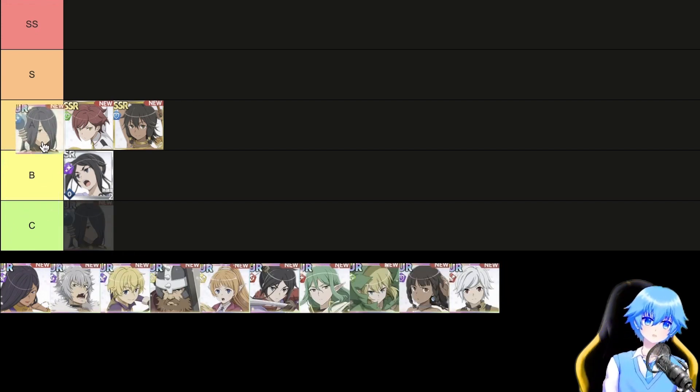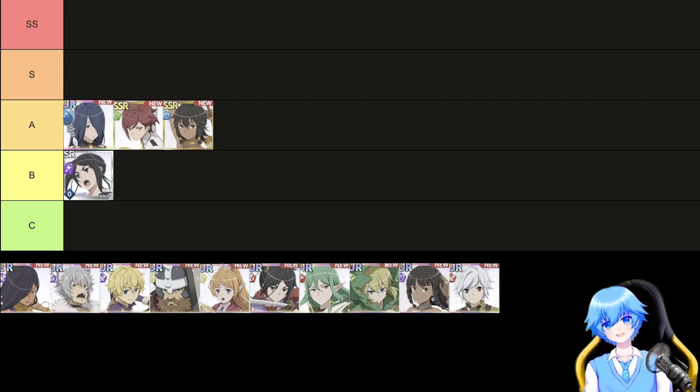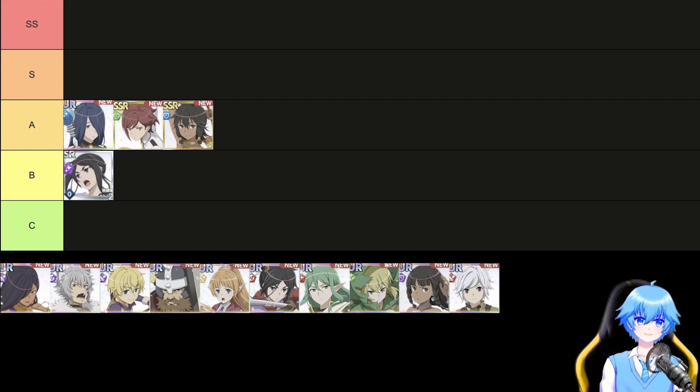Cassandra, class support, element blue, is a healer that recovers all units with a special move. Technique 1 has a magic stat increase buff, and technique 2 has a durability debuff that also functions as a buffer. Healers play a vital role in boss battles, especially against high HP and defense bosses. Coordination between DPS and healers is essential for enduring battles.